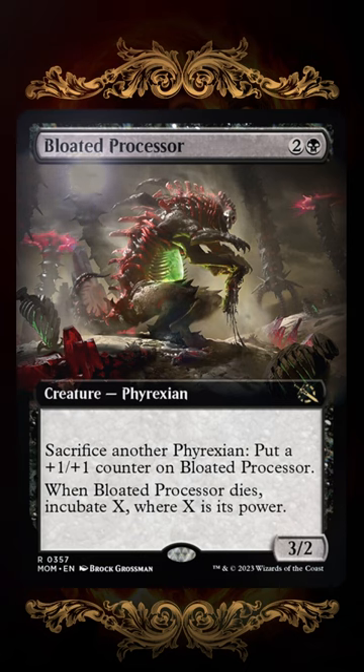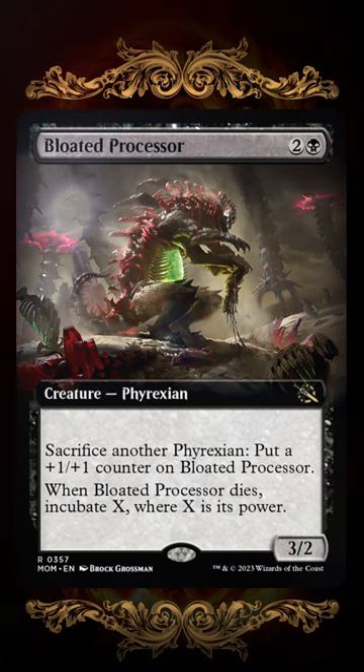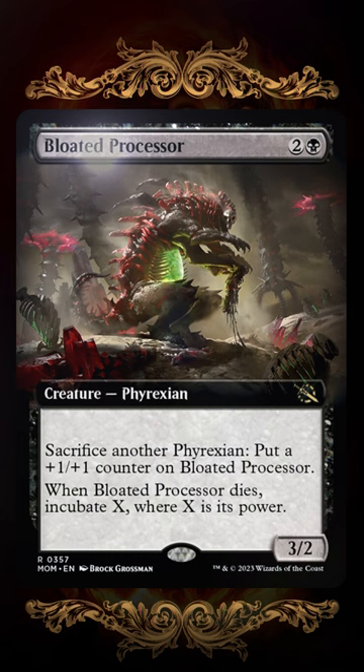Getting to build up counters on this guy that can then be proliferated is awesome as well. And if they wipe the board, you're left with a giant incubate token that also has counters that can continue to be proliferated. It just seems like this thing is ripe for so many synergies to just fire off in all directions.